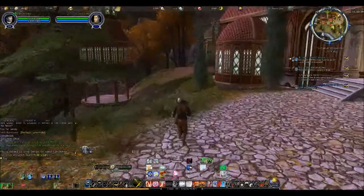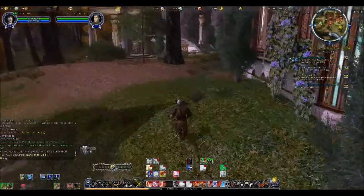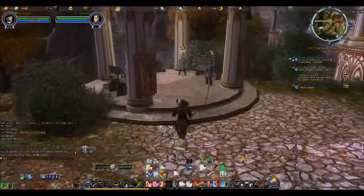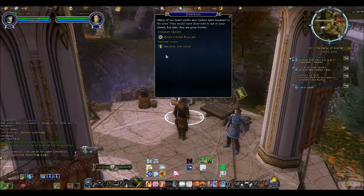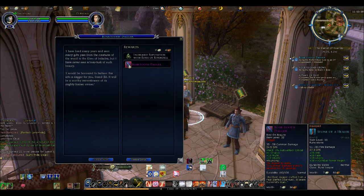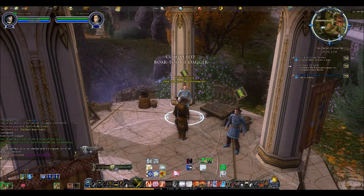We'll turn in this for the dagger, which of course I won't be using, but I'll just do it to complete the quest. 'I have lived many years and have seen many gifts passed from the creatures of the woods to the elves of Imladris, but I have never seen a boar tusk of such beauty. I will be honored to fashion this into a dagger for you, friend elf.' Now of course I can't use daggers, but I guess I could sell it.